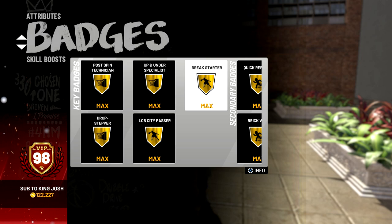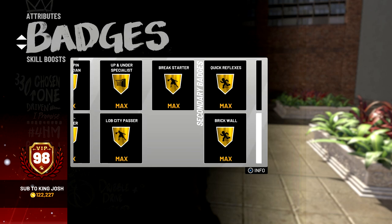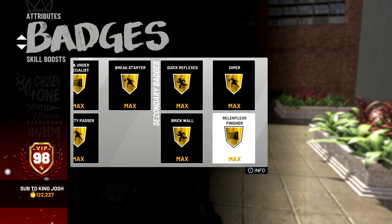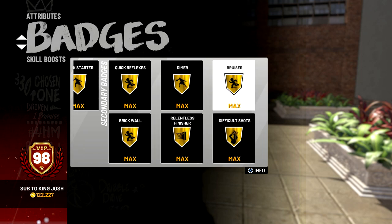Breakstarter is amazing. I've been playing twos only because threes barely gets me any reps since I don't do a lot of scoring and the way to win in threes is by shooting a bunch of threes — and I'm an inside build. I have quick reflexes gold, brick wall gold, and relentless finisher gold, which is probably one of the best badges in the game. Same with dimer gold. Then bruiser gold helps me body people, and difficult shots gold is great for post hop shots and moving shots.